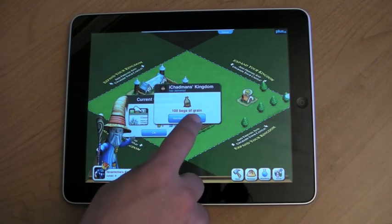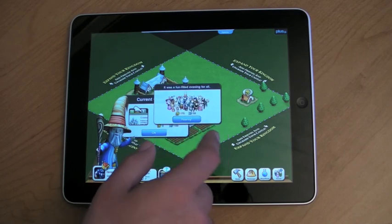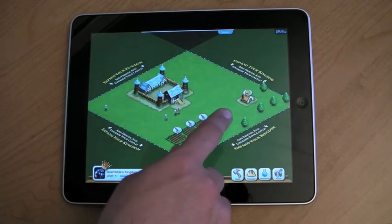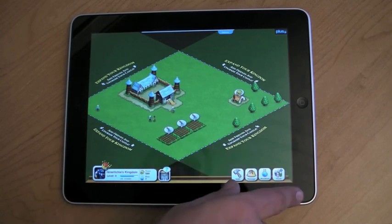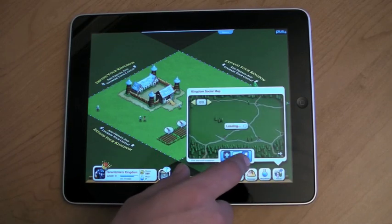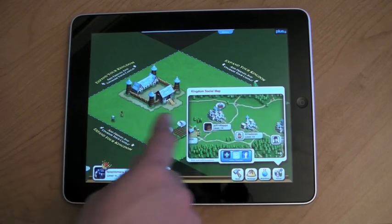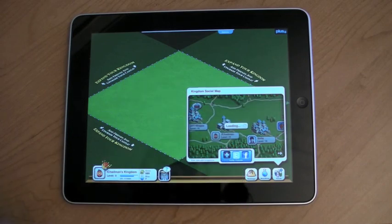What does it want me to do with iChatman here? Here, 100 bags of grain. Lofty 20 royal grounds. Expand my kingdom. So instead of the possible overhead of having to manage two different versions of the game, you get a much better iPad experience. Here there's no separate screen — I can just go and take a look. Let's look at Chad's Kingdom this time.